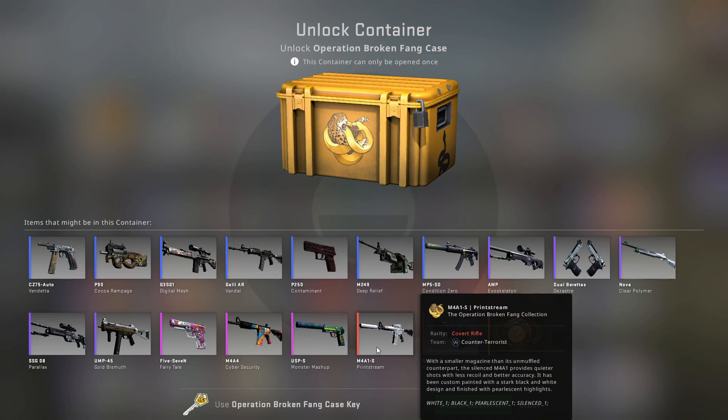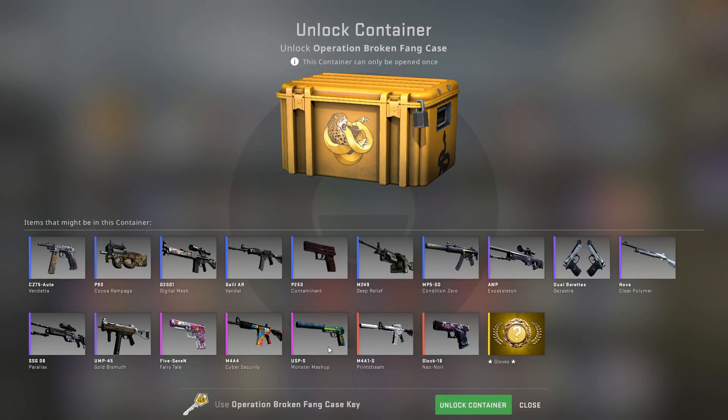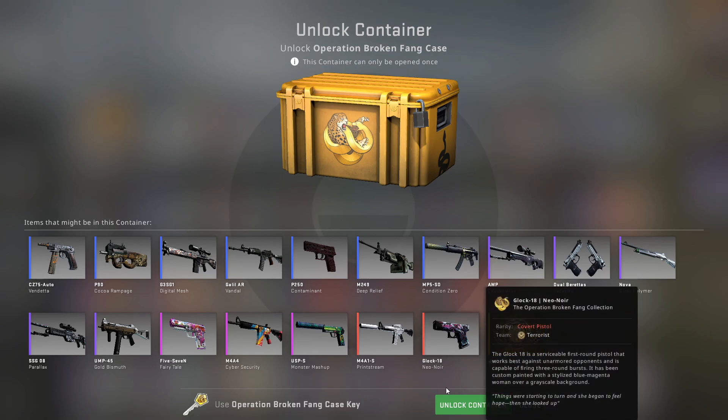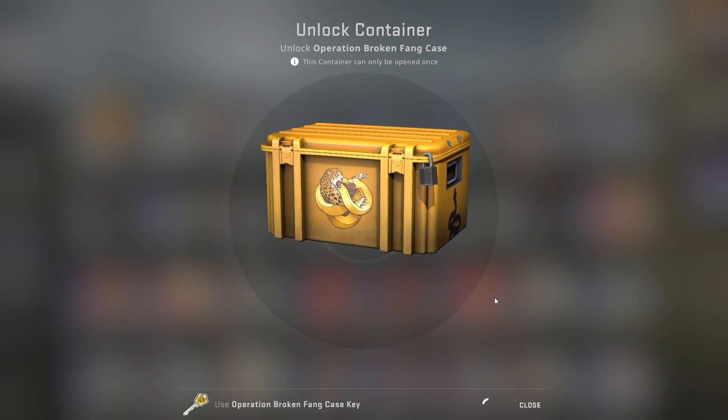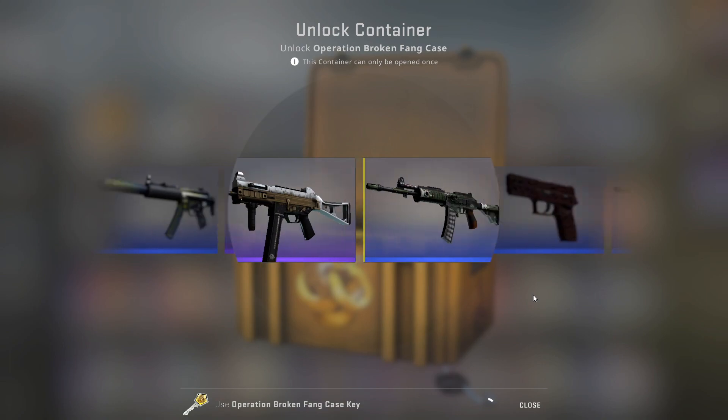The M4A1-S Printstream is also really nice. The USP-S is the mash-up — I kind of want this as a play skin, so either of those two would be great. The Glock Neo-Noir's beautiful gloves. Haven't opened one of these in the series yet, so let's see what we can get today. Can we continue the incredible luck? Can we get another gold?